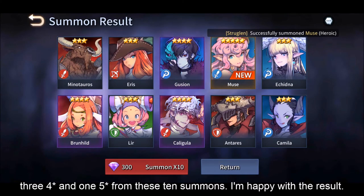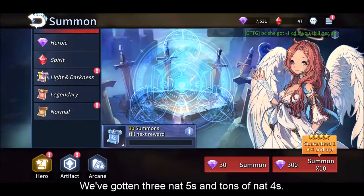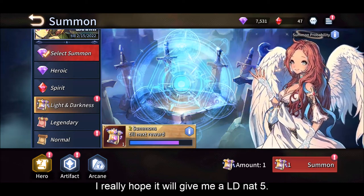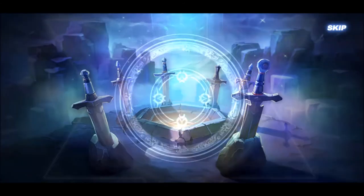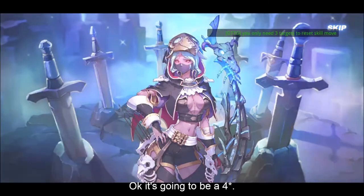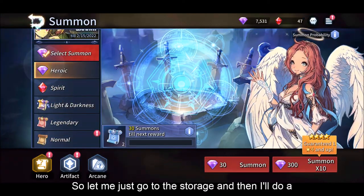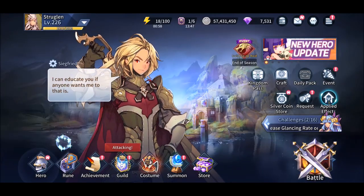So we have gotten 3 4-stars and 1 5-star from this thumb stance summon. I'm happy with the result - we have gotten 3 nat 5s so far and tons of nat 4s. Let us go to the very last LD scroll. I really hope it will give me an LD nat 5. Okay it's going to be a 4-star. I might have her, I'm not sure. Let me just go to the storage and do a summary of the summon.